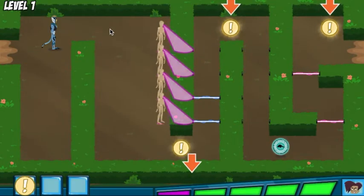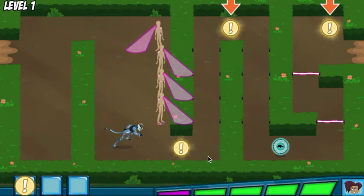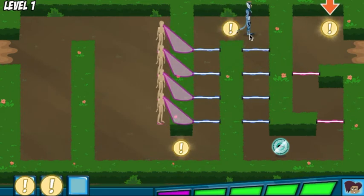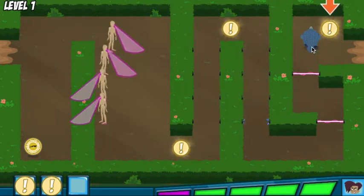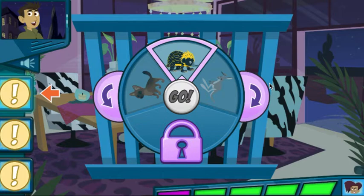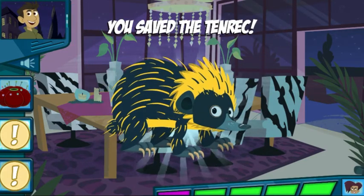Oh no, look! This meter shows you how close Danita is to catching you. Be careful! Another clue! Help Martin gather the three clues! We got all the clues! Guess which animal is in the cage by revealing the clues one by one. This animal is spiky, like a pincushion. Use the arrows to turn the dial until you think the right animal is on top. All right! We did it!